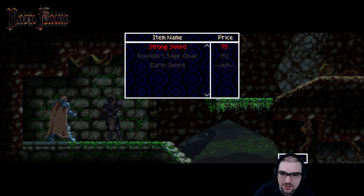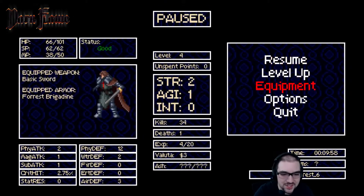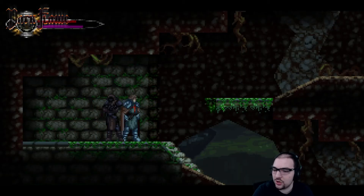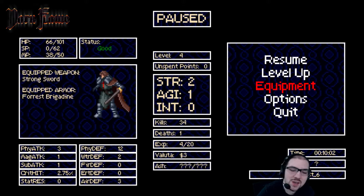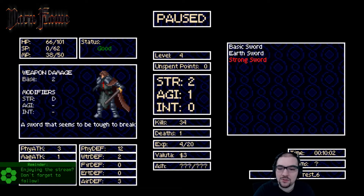Earth sword — that sounds promising. I'll buy the strong sword too, just in case one is better in terms of stamina used. It'd be good to see the stats of the weapon before you buy it. The earth sword gives me two swings, but the strong sword gives me three. That's really good information to have — knowing how much stamina it takes per swing. And even if you could show how much stamina you have at that time, that would definitely help you make an informed decision about your weaponry.